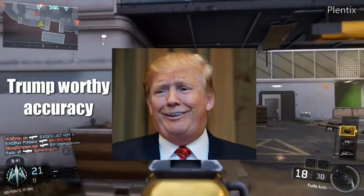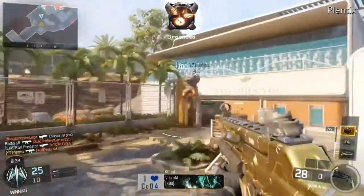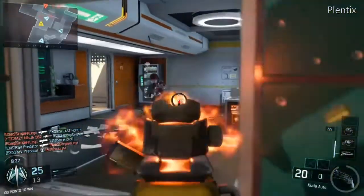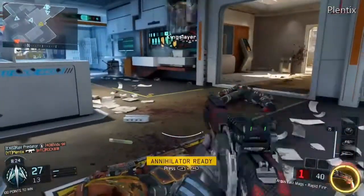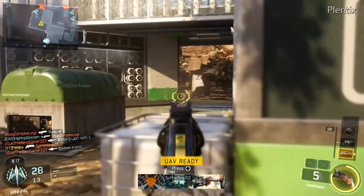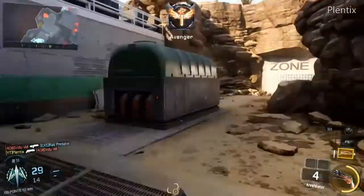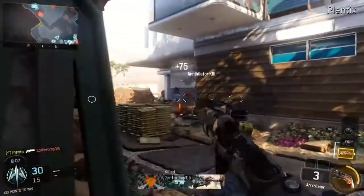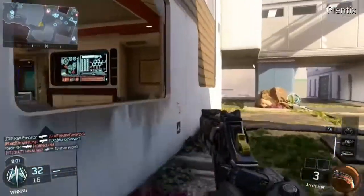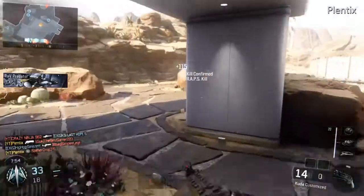I am covering that up so you guys don't have to bear witness to that — that was atrocious. My accuracy right there just went down the drain. That guy was jumping around but that was just bad. Definitely covering that up so you guys don't bleed out of your eyes. Nice little Annihilator shot there — I could have shot that guy too, damn. The Annihilator is really really good if you're accurate. Look at that — if a guy is pre-aiming me I can just come around the corner and kill him. It also has crazy wall bang.